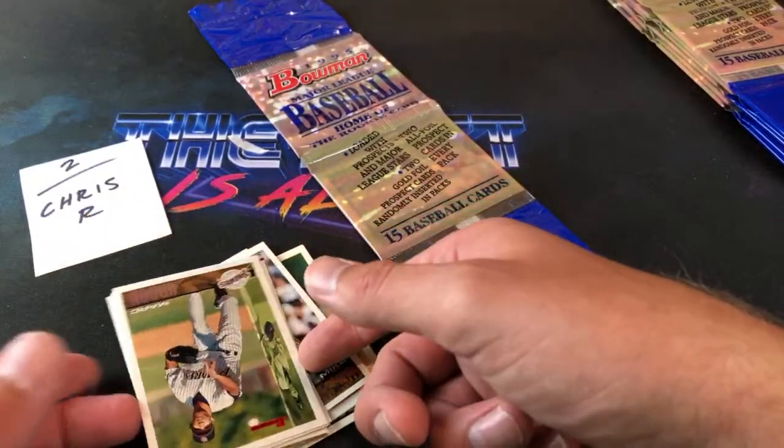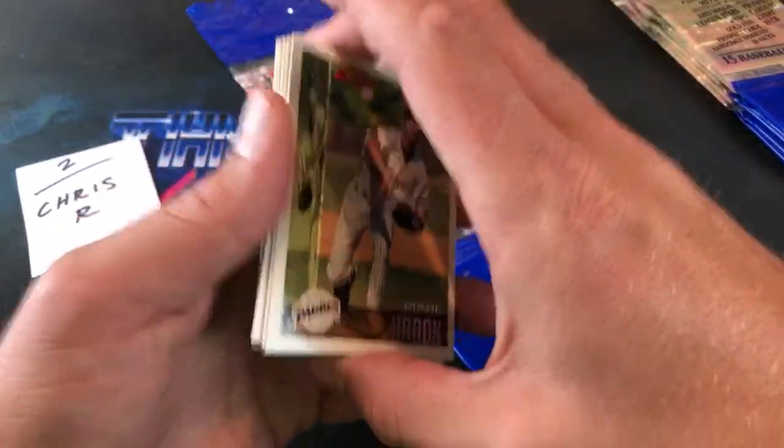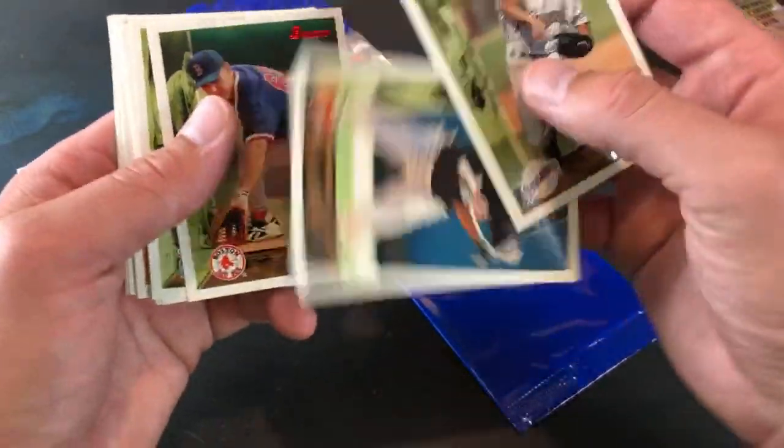Usually you can get this card raw for around $20–$25. PSA 10s are $100 plus. Wow, Chris R — Chris Ramirez, you got the Vladdy Guerrero, congrats man! I have a one-touch here — Dave says it's an iconic card, always wanted it. We'll put this in a one-touch for safe keeping for you. Wow, freaking third pack in — pretty awesome. Very awesome. The card we were chasing after shows up in the third pack — let's see if we can find some more of these rookies now.